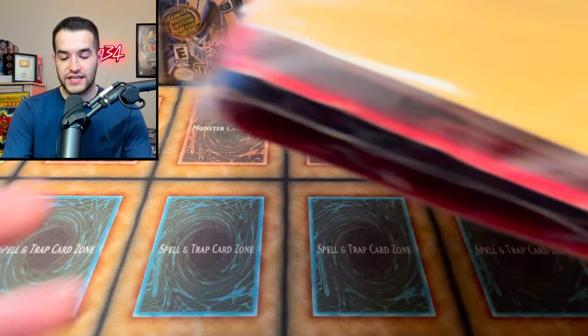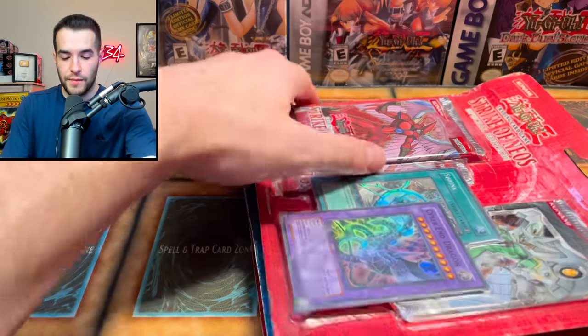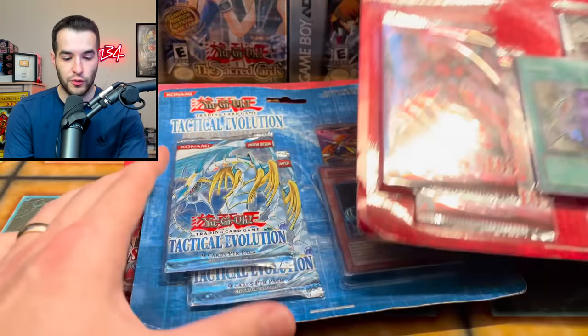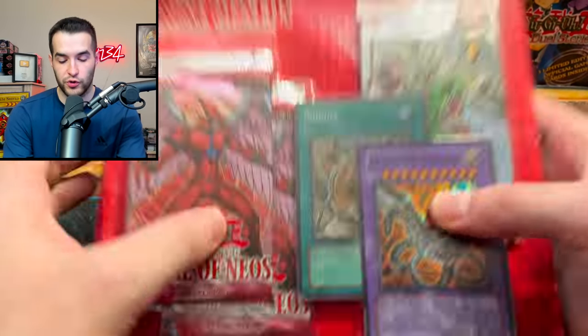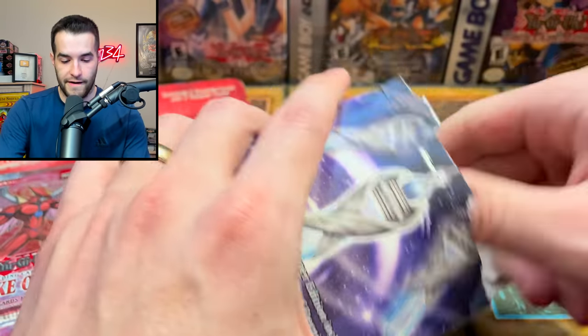Next we have what seems to be some three-pack blisters. This might be like one of the coolest old-school mystery boxes we've ever opened, so this was definitely a good one for last. Check all this out — Strike of Neos and Tactical Evolution, that's gonna be pretty cool. Let's do one at a time. I'm gonna mix in some Secrets of Eternity while we're at it, so we're gonna have a little mixture going on here.